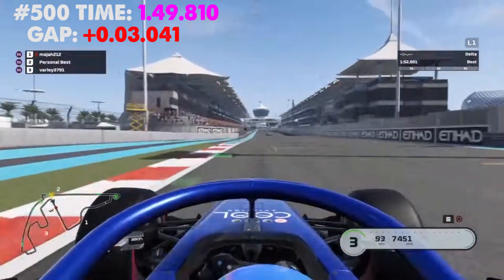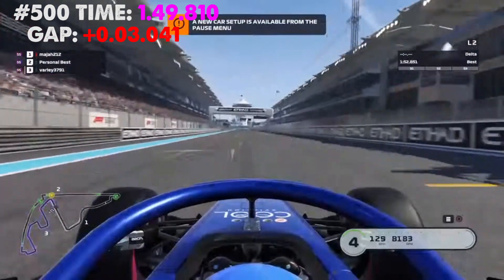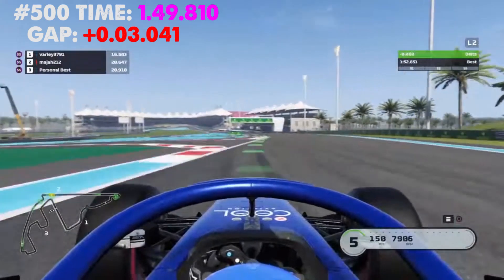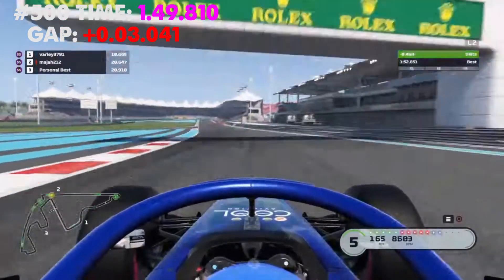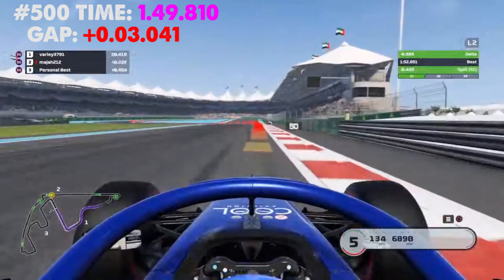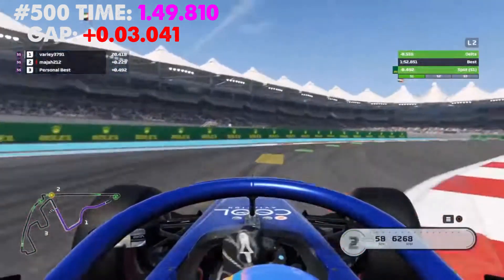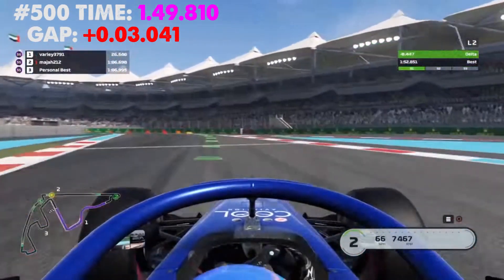We've got our first rival, so you'll see a car that is semi-transparent — that is the car we need to beat. In the top right corner you'll see a time which is either green or red. Green means we are going faster than what we just did; red means we are slower. At the minute we are going faster by about half a second.